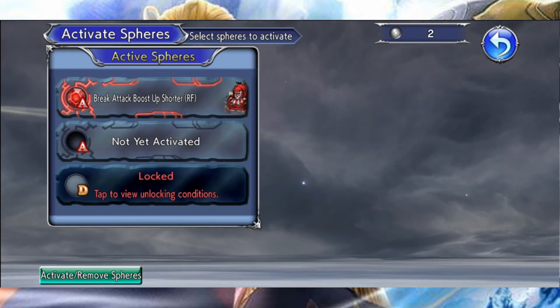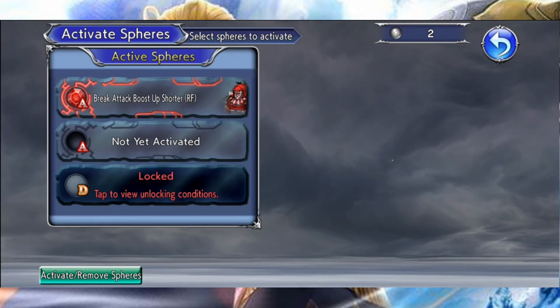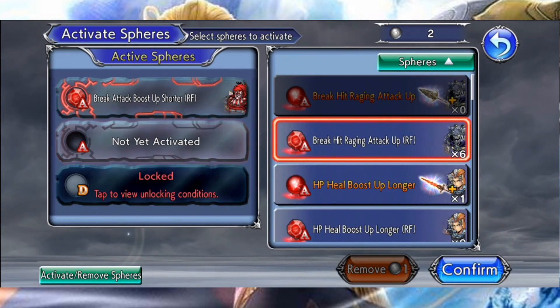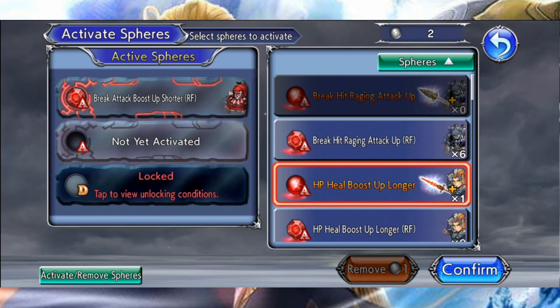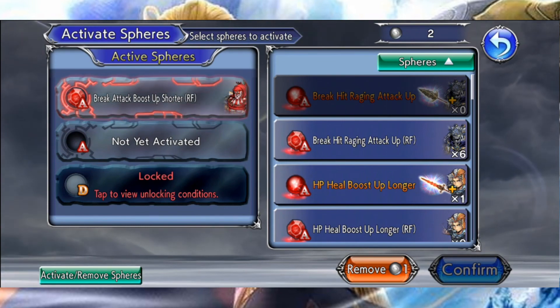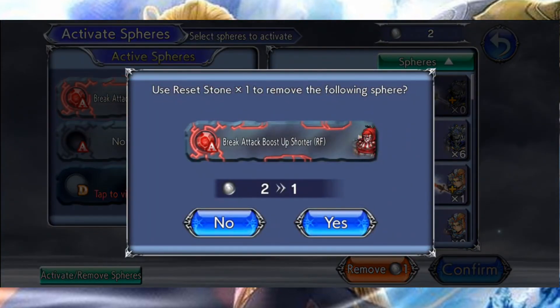Cloud, par exemple, a un emplacement de sphère A, un emplacement de sphère D et un emplacement de sphère E. C'est donc à vous d'étudier chaque sphère et de voir quel bonus serait intéressant pour votre unité en fonction surtout de son kit. À noter qu'une fois équipée, vous ne pourrez pas récupérer la sphère à moins d'avoir un objet spécial. De base, nous en avons tous trois gratuitement. Utilisez-les donc avec parcimonie car si vous en voulez d'autres, il faudra passer à la caisse.